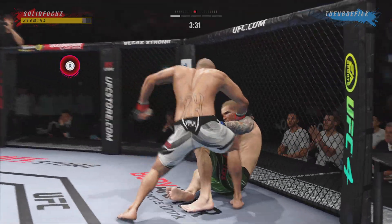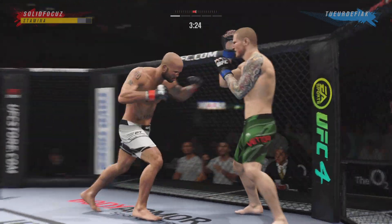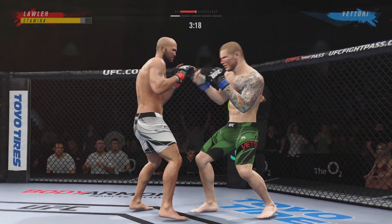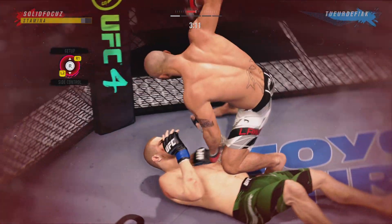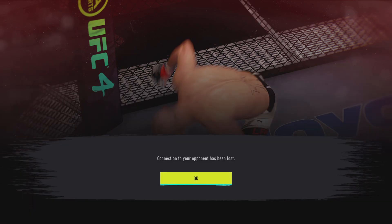He's hurt. A big combination of ground and pound strikes here. This could be the beginning of the end. You've got to be very careful when you take these big shots on the ground — you've got to show posture on the bottom. And if you're the top guy, the guy that's looking to finish, continue to gain posture and rain down big strikes on your opponent. 26 total strikes have now landed.